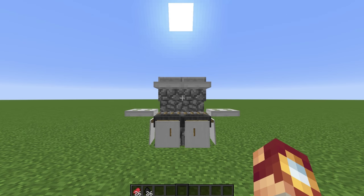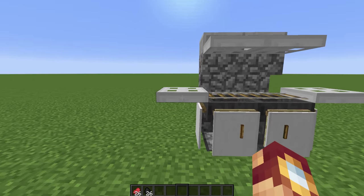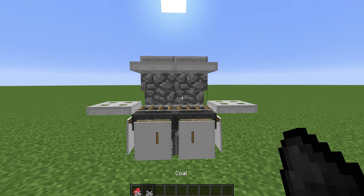How's it going guys? My name is SystemZ and today I'm going to show you how to build this functional grill in 1.9 Minecraft. You can build it in previous versions, however you will need WorldEdit in order to get the trap doors to look the way they do. I'll briefly show you how to do that at the end of the video. For now let's check out the functionality of this grill.